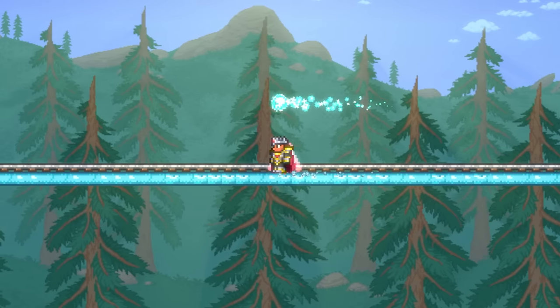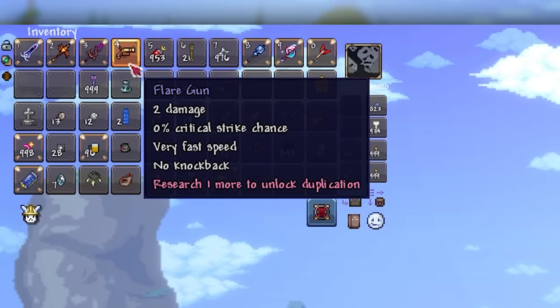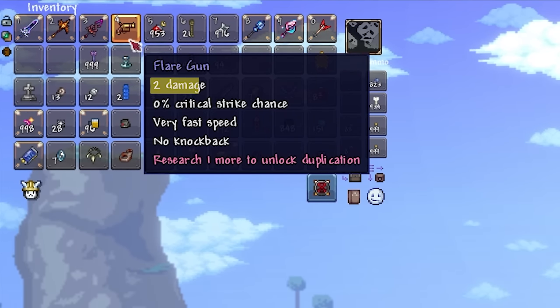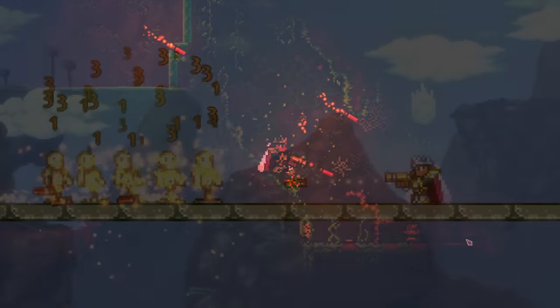Of all items able to deal Classless Damage, only three are held weapons that directly deal Classless Damage. You can tell when the item's tooltip simply says "X Damage" instead of referencing a class. Of these, the first one is the Flare Gun, a utility weapon that is also able to light enemies on fire.